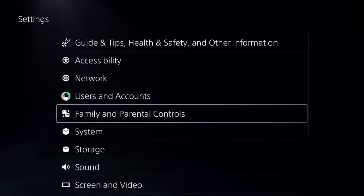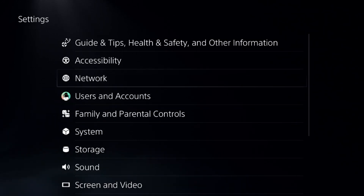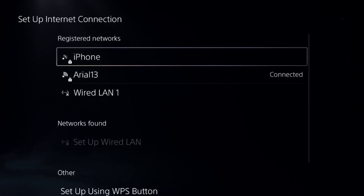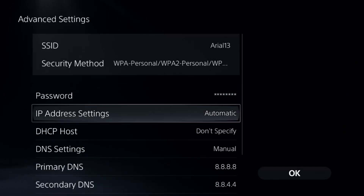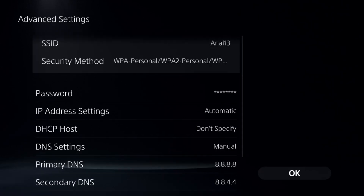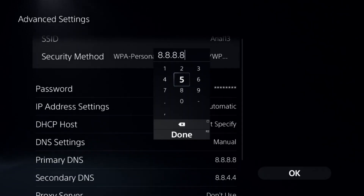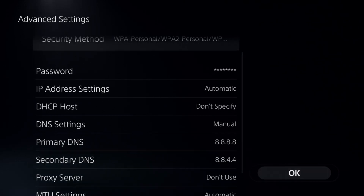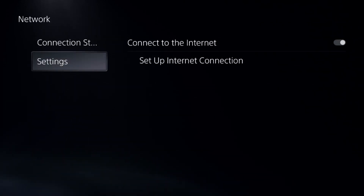Next, go to Network, choose Settings, and select Setup Internet Connection. Go to the advanced settings of your internet connection, select DNS Settings, and change it to Manual. Set the primary DNS to 8.8.8.8 and the secondary DNS to 8.8.4.4, then select OK and complete the reconnection process.